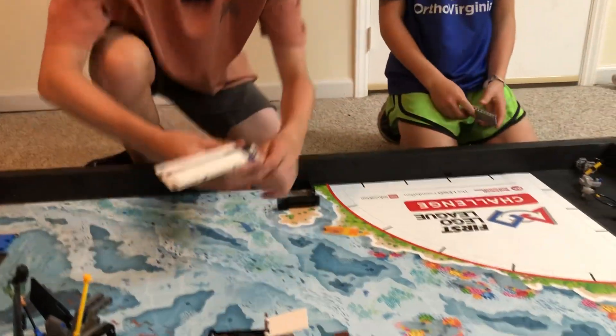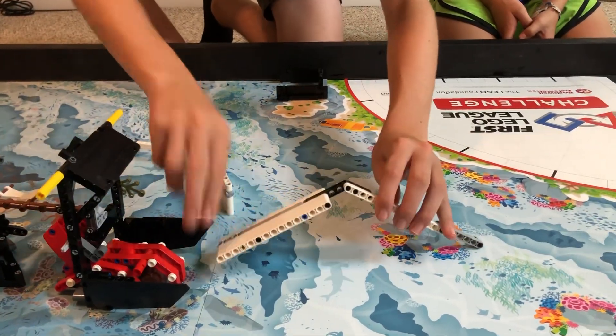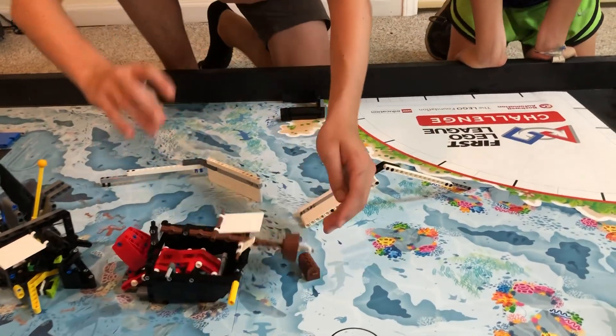For our second idea, we used two paddles so that one paddle could hold up the Kraken and the ship, and another paddle could control the taking out of the treasure chest.